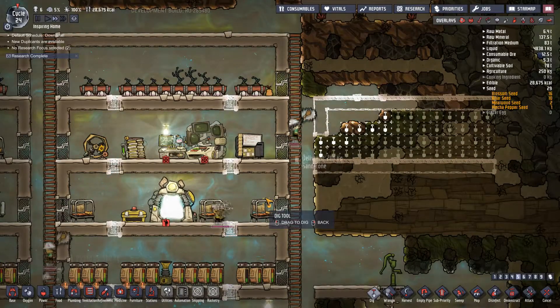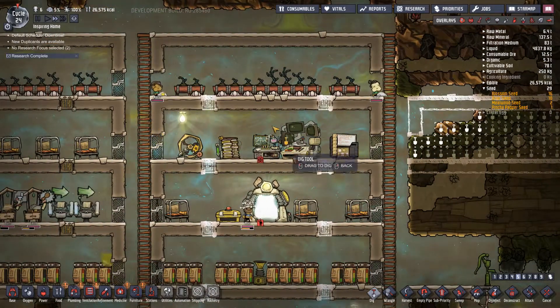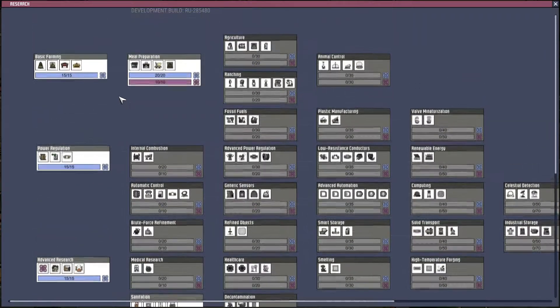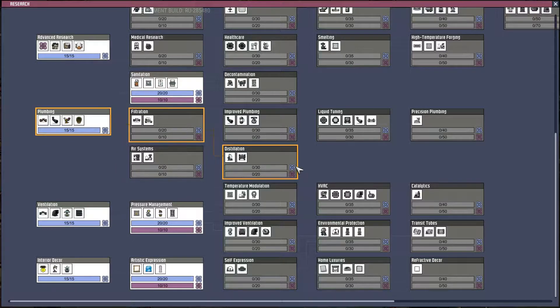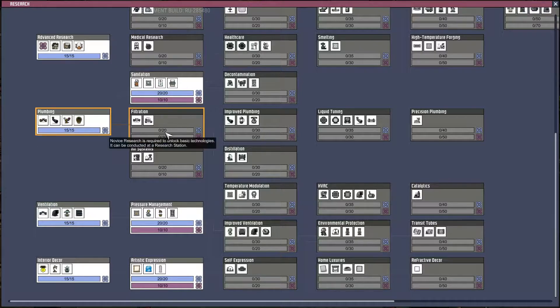We'll do what we can. Research complete! Okay, let's get back on. Air systems. Carbon skimmer uses water to filter carbon dioxide from the air. We got sanitation so we can build the new lavatories. Germ sensor becomes active or standby depending on — okay, let's go with air systems I guess.